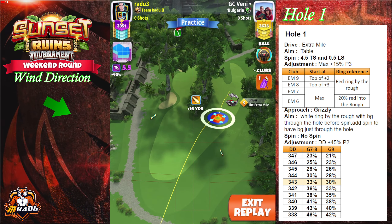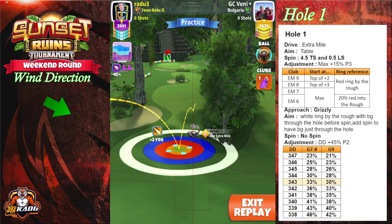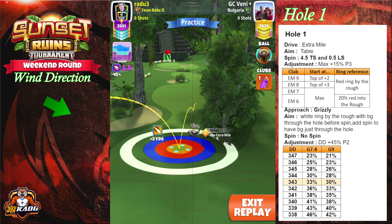Welcome back to Sunset Ruins Tournament. This is hole one for the weekend round. We're gonna go with the Red Ring by the Rough at top of plus 3 for our extra mile level 8.